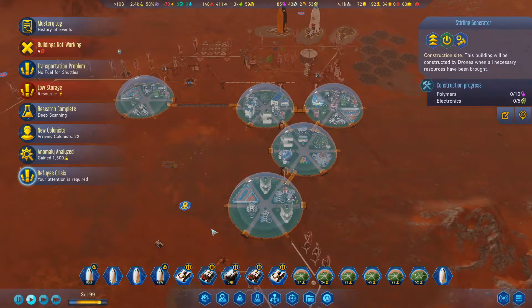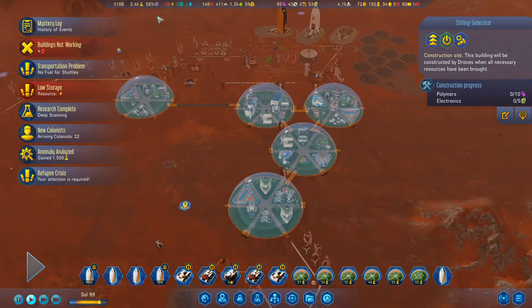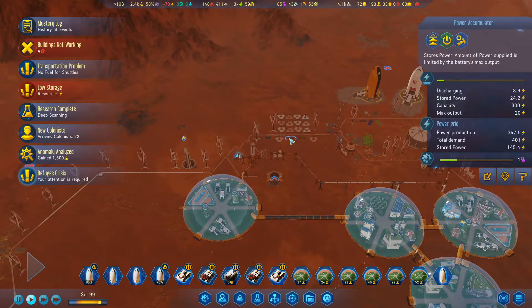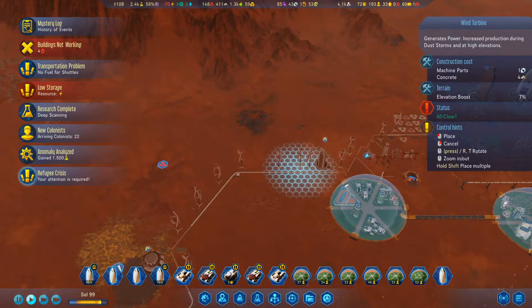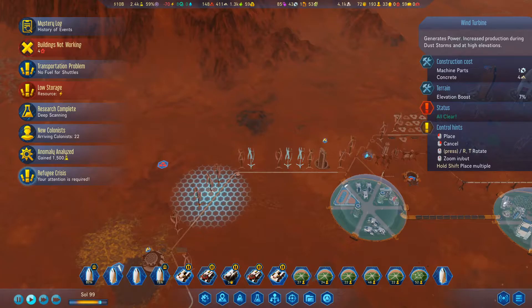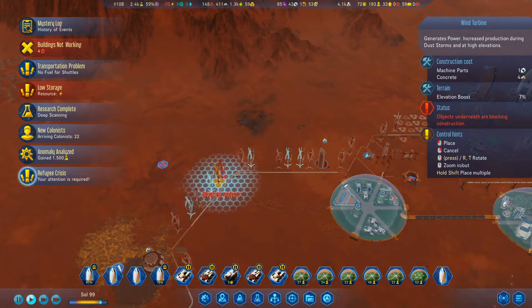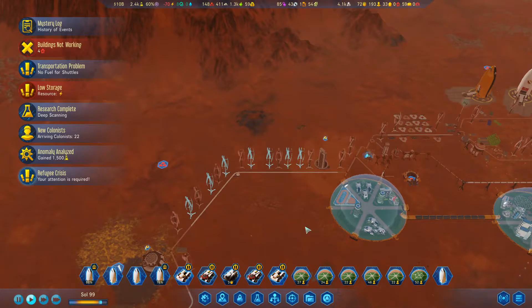We're not showing any power outage signs but let's show the grids. This top one's our main grid - yeah, we're short of power on the main one. The secondary grid, not so much - we actually have an excess. Let's add some power to this main grid. We're really low on power accumulated as well. Let's put some wind turbines along here so we can buddy them up. Do some more around here. So 50 power.